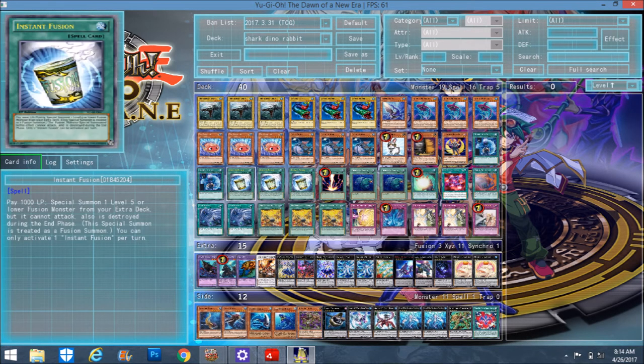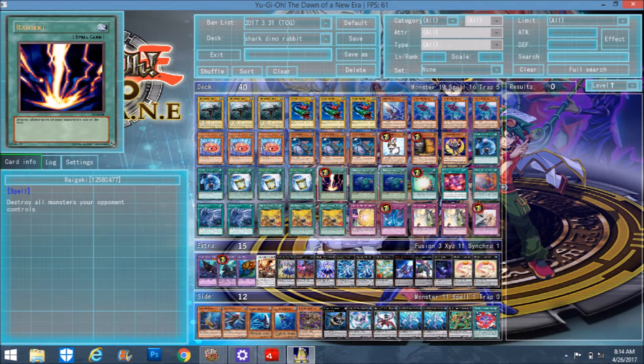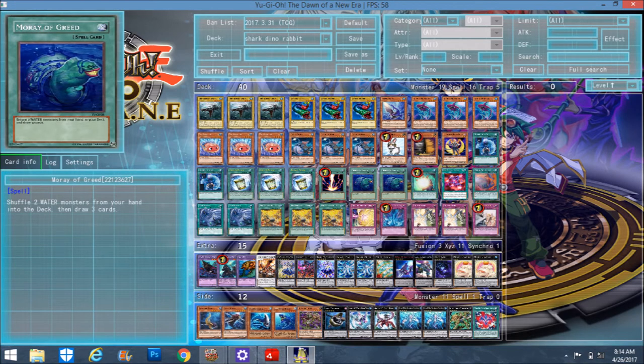Unexpected Die summons out your normals. Triple Instant Fusion — Rarefish and Norton are pretty amazing, and Theseus in case you need to go into Vermillion Dragon Mech. Single Raigeki because Raigeki is a thing. Moray Greed in case you get two Water monsters that you don't like, or in case you need different cards from your deck — Moray Greed definitely helps.